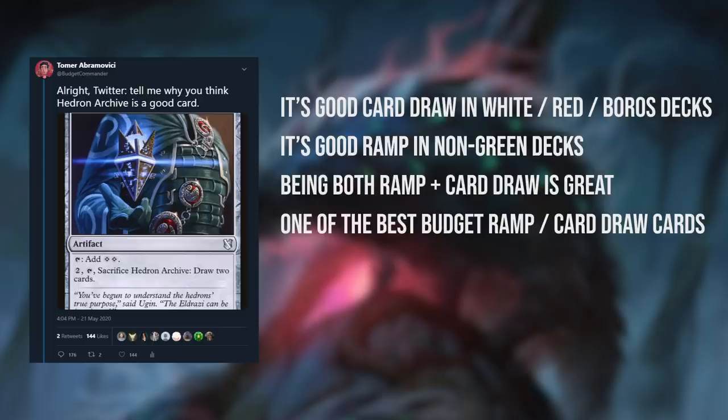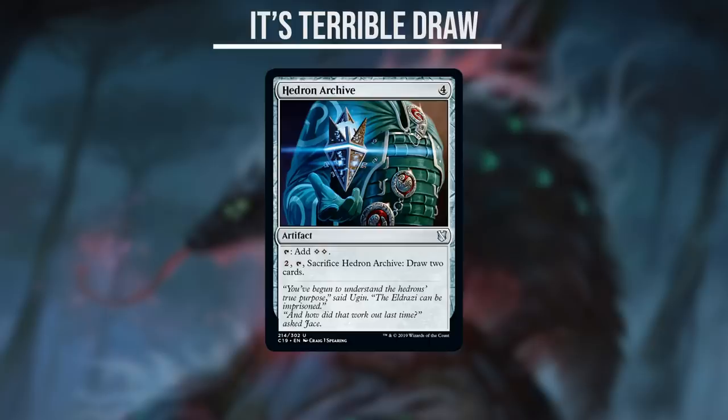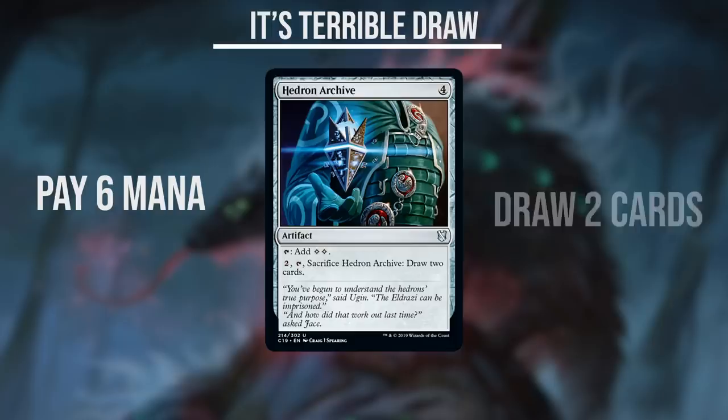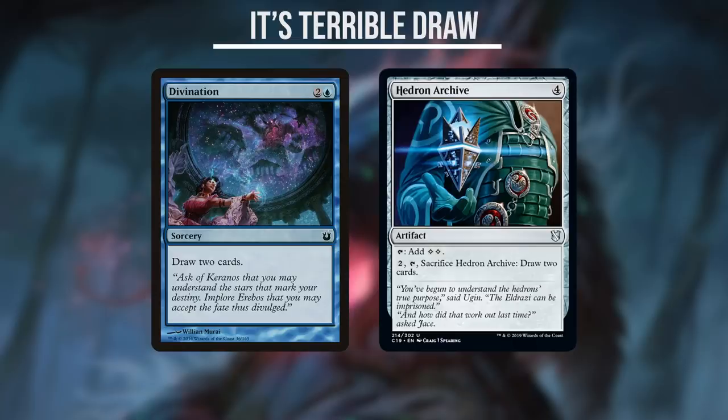First, let's start with the idea that Hedron Archive is good card draw in white, red, or Boros decks, since it's the easiest argument to shoot down. Drawing 2 cards off Hedron Archive requires casting the Archive for 4 mana, then spending an additional 2 mana and sacrificing it. So you just spent 6 mana to draw 2 cards — that's a terrible rate. Paying double for a Divination, a card that is too weak to ever see play in Commander, is a really, really bad spot to be in.